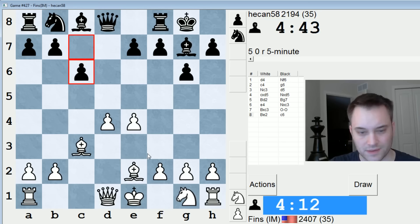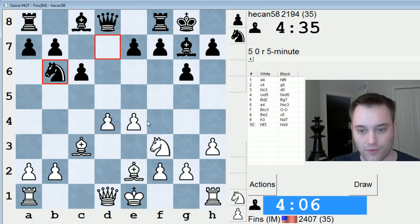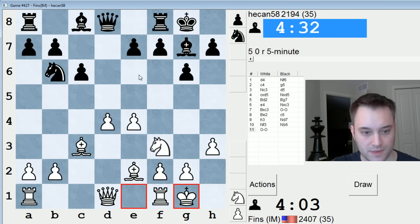C6 seems passive. I'm going to go h3 and then follow with knight f3. Maybe he'll try to arrange e5 — he needs to break in the center or somehow combat my d4-e4 pawn duo in the future, otherwise he's probably going to get a passive position. Maybe bishop e6. Okay, so c4 is a bit of a weak spot.